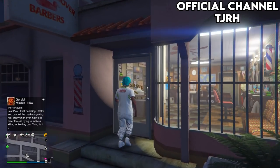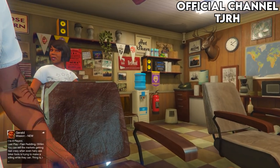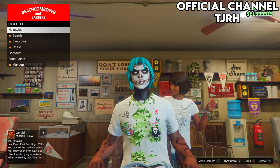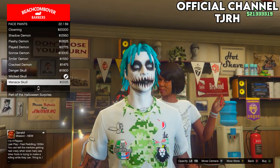Now to save these, all you want to do is come to a barber shop, head inside, go into the chair, and then on this menu go into face paints. As you can see you have all the Halloween face paints right here.